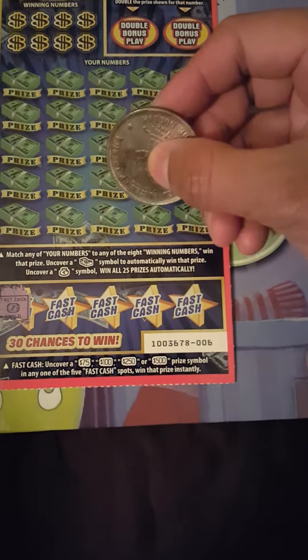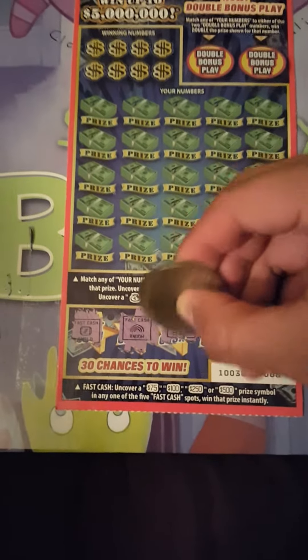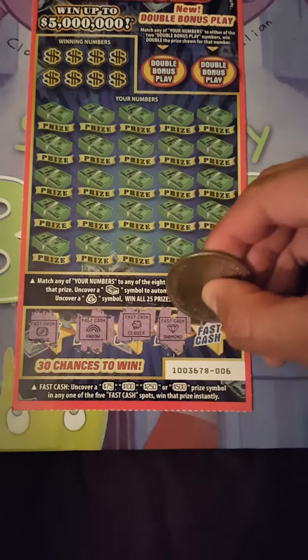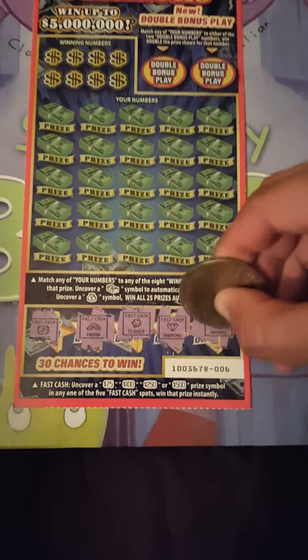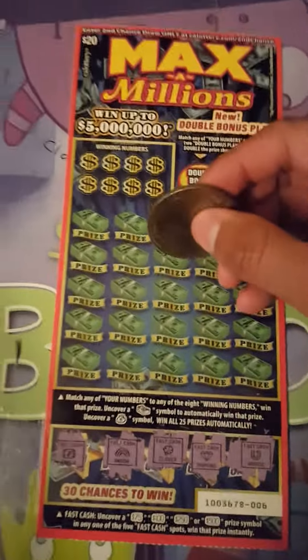Let's get to it — as always we're scratching this scratcher, scratcher number six. Let's start with the fast cash. Emerald, rainbow, flower, clover, diamond, horseshoe. So nothing there — let's see if we get lucky on these over here.